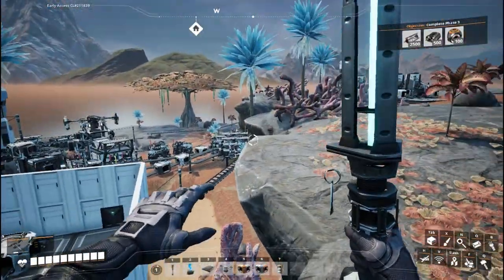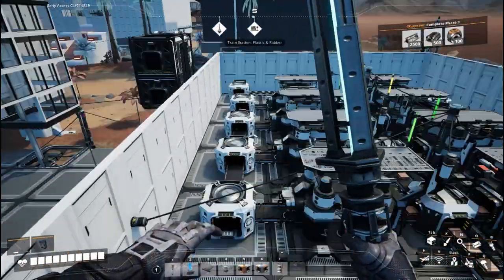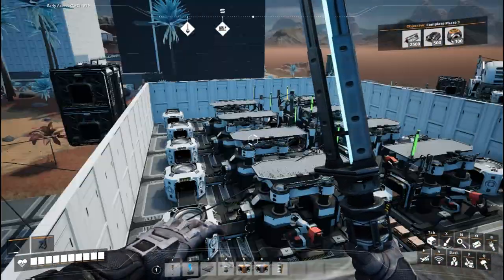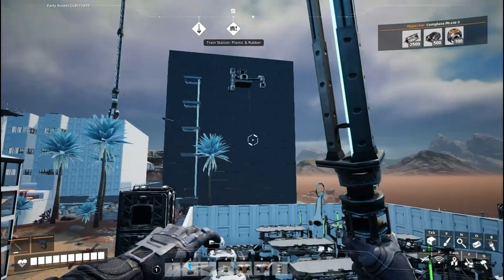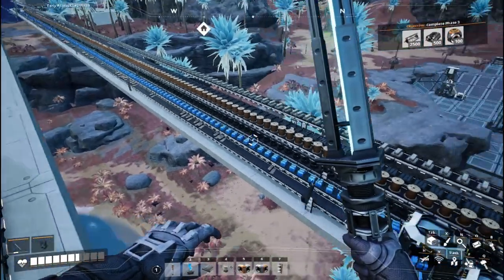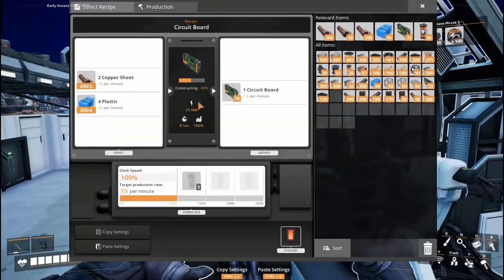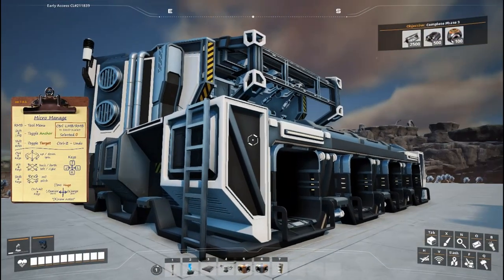All of our copper production from our original base back in episode one — which we recently repurposed for our Ficsmas factory — I'm rerouting to make nothing but copper sheets for our various electronic components. This goes into the space where the mini Ficsmas factory was originally set up, leaving the main one intact behind it. We take all our copper sheeting and plastic and bring it onto the big platform above the desert — two rows of five each — giving us 75 circuit boards per minute.